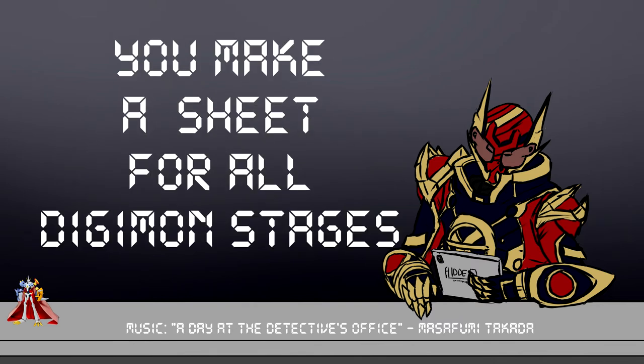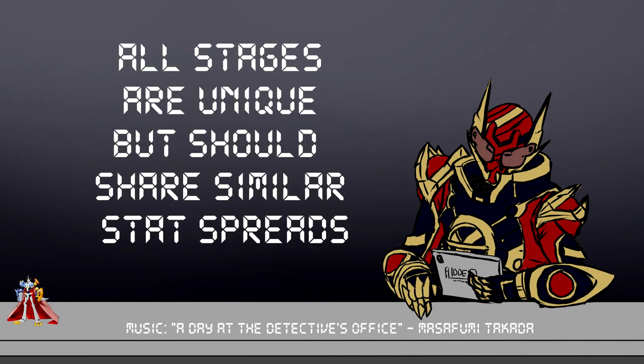The most complicated thing about Digimon creation is that when you make your Digimon character, you aren't just making one sheet. Instead, you're building every stage that the GM tells you will be usable in the game. Personally, I'd recommend going all the way from Fresh, also known as Baby One, all the way up to Ultra or Super Ultimate at the very least. This way, if your Digimon gets hurt and knocked back down a stage, you'll have a sheet for it. All of these sheets are technically the same character, but their mechanical builds can all be unique — though I wouldn't recommend making them too different from each other.